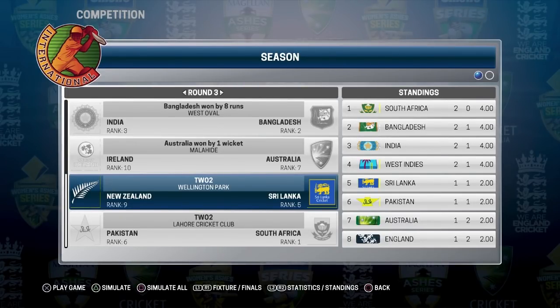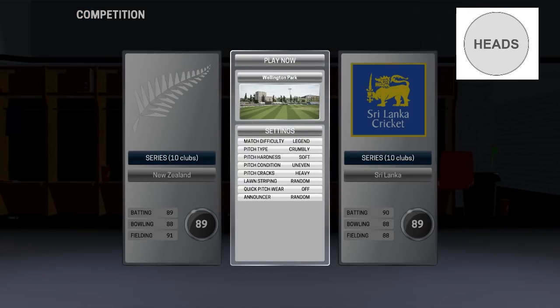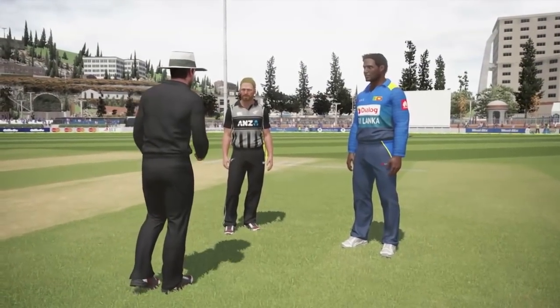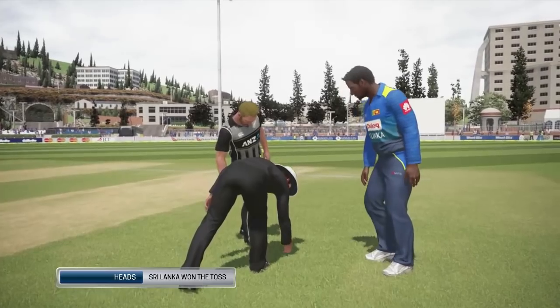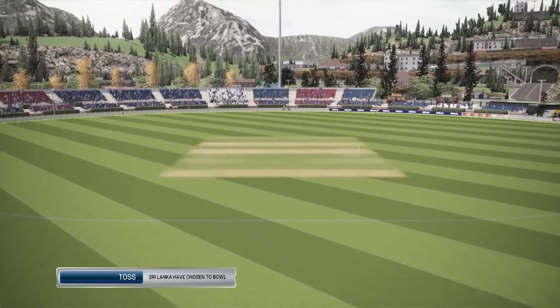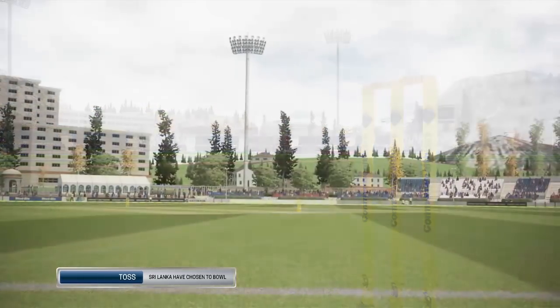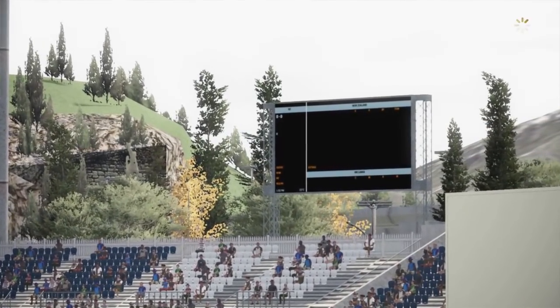Welcome everyone to the 2-2-2 game mode series provided by Heads or Tails. Today we'll be playing as New Zealand against Sri Lanka, who have slumped to 9th position. New Zealand, after an Australian win, got off the bottom of the table. Both of these teams are actually sitting on one win and one loss, so the winner would probably move up the table a little bit, while the Sri Lankans are sitting at the top end of the table.